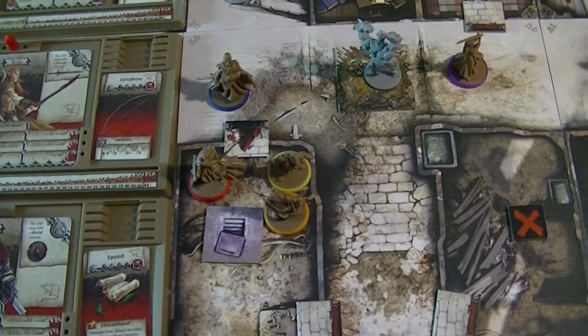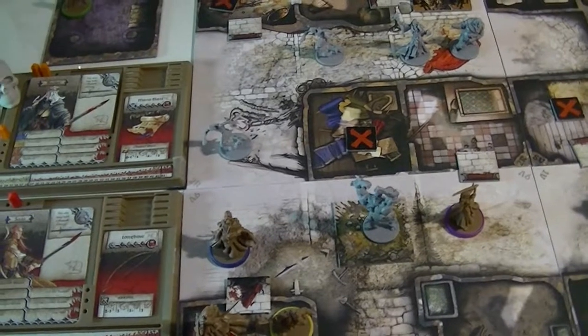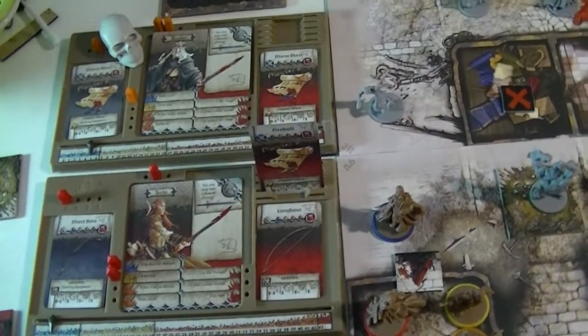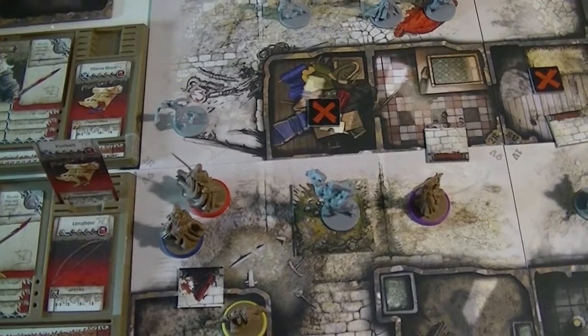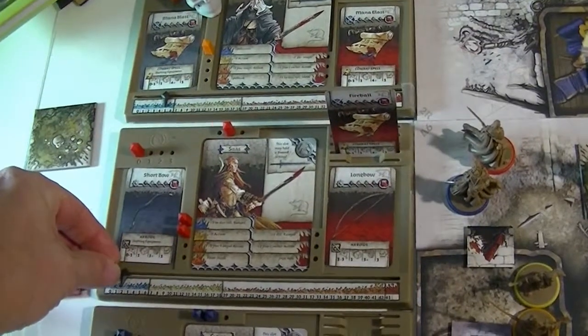We've got this threat of a runner just to the north. Silas is going to spend an action to search and he finds a fireball spell - that's pretty good because it does a three-dice attack hitting on fours. He'll drop that off into his backpack. Then he will go ahead and move one space to the north for his second action. And then he will shoot off his short bow - one dice attack hitting on a two or greater - and he gets a six. Definitely enough to take him down. We'll give Silas another XP, it bumps him up to three. That would be Silas's turn done.